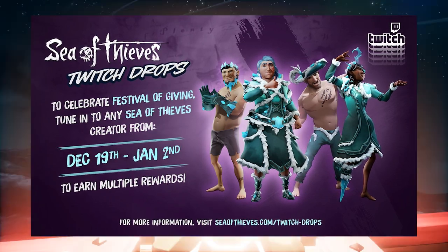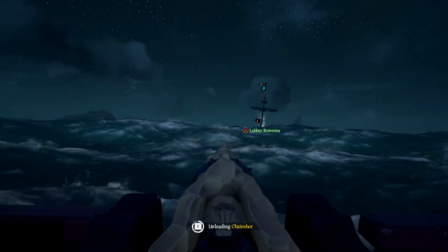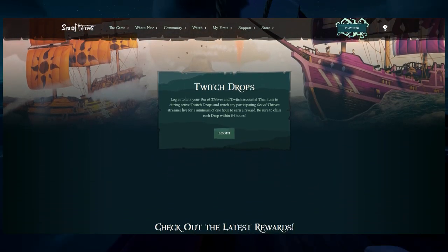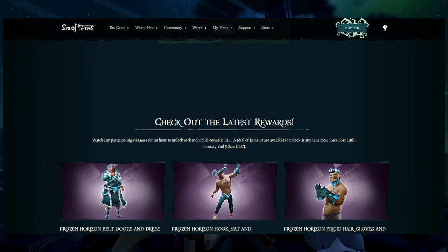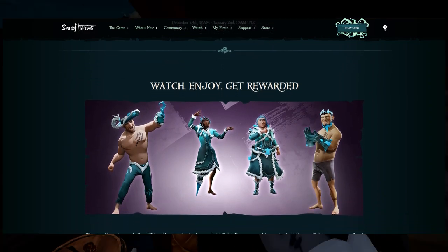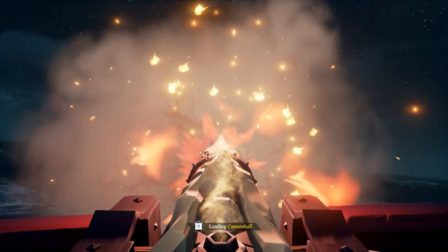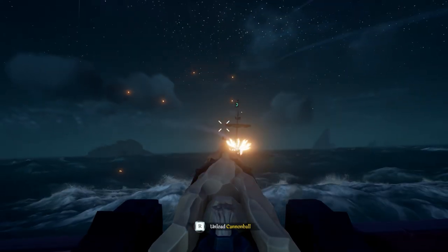To make things easier, this video will cover pretty much everything. If you're new to Twitch drops, let's get started and make sure you're all set up. First of all, you want to make sure your Sea of Thieves and Twitch accounts are linked. To do this, go to the top link in the description, scroll down until you find a 'Link Accounts' button, click it, and follow the steps. Once you've done that, there should be a message on the website saying this Sea of Thieves account is linked to this Twitch account, and you are eligible to receive Twitch drops.